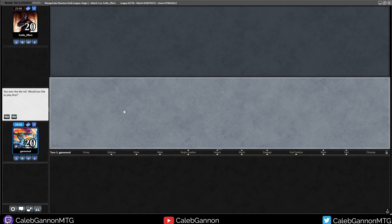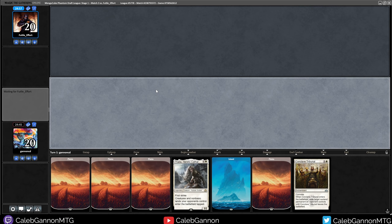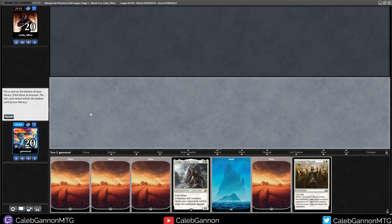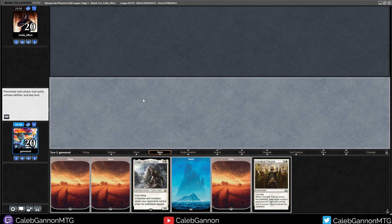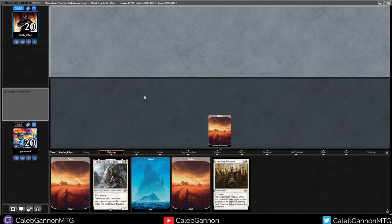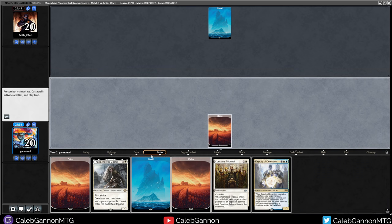We're playing against Futile Effort. That's an unfortunate situation. This hand would be a futile effort to keep. If we could even out these two hands, that would be great. I think I actually do keep this hand on the play - I would keep this 3-lander on 5. This hand is fine because I have enough mana, I just need to draw spells. Depending on what my opponent's playing, this could just be good. There we go.